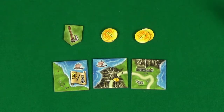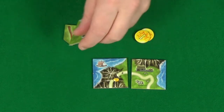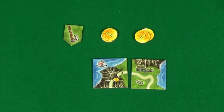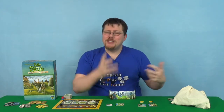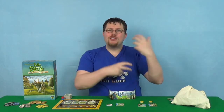Once everyone's done this, you then reveal and get rid of your axed tiles. Then starting with the first player in the round — which will be changing each round — you will decide whether you want to buy someone else's tile. If you've put all your money setting the price, you then have no money left to buy.